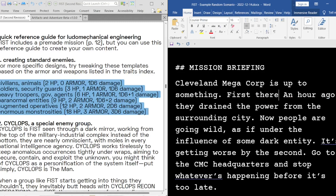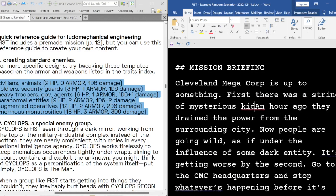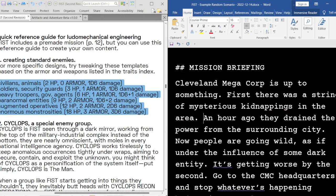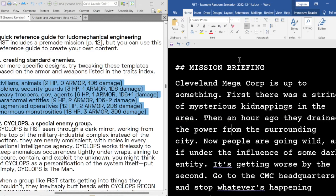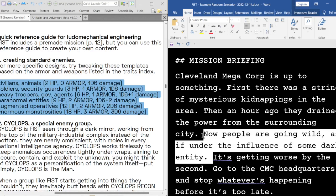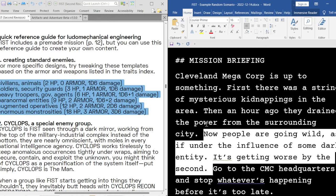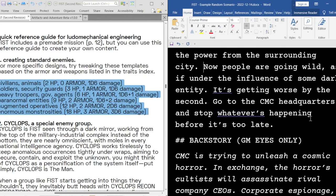First, there was a string of mysterious kidnappings in the area. An hour ago, they drained the power from the surrounding city. Now people are going wild — is it one of the influences of some dark entity? I love that kind of thing, by the way. It's very in-the-mouth-of-madness or Shadow Builder, which is a deep cut.